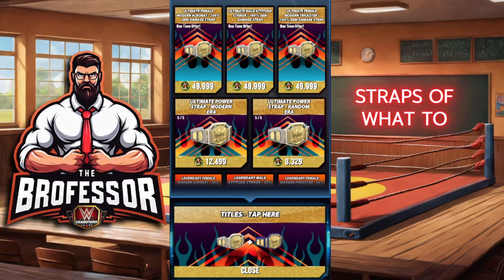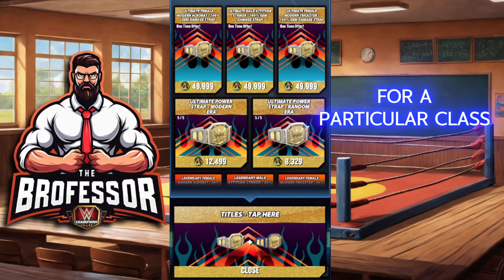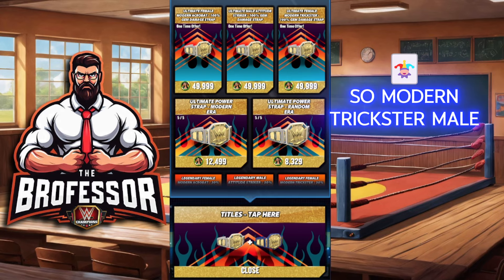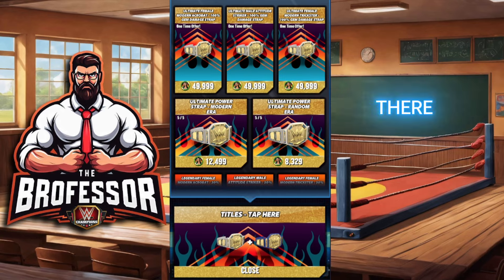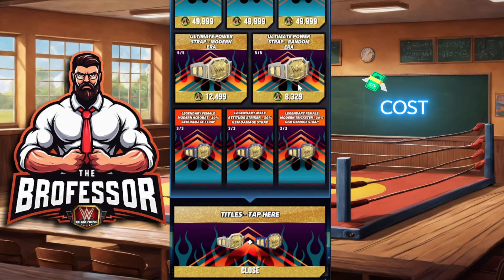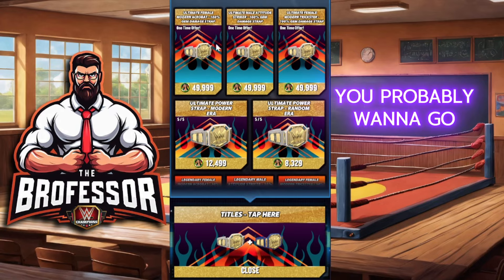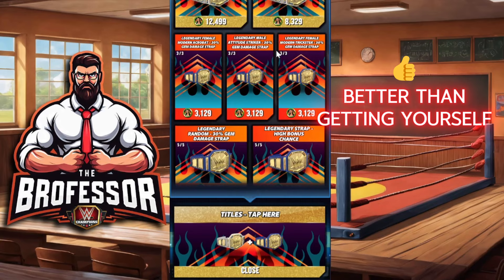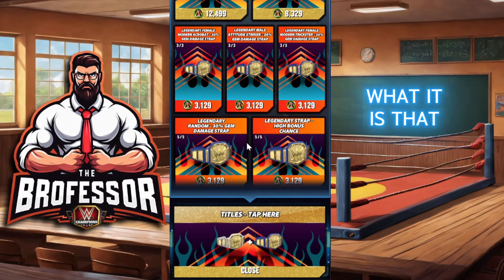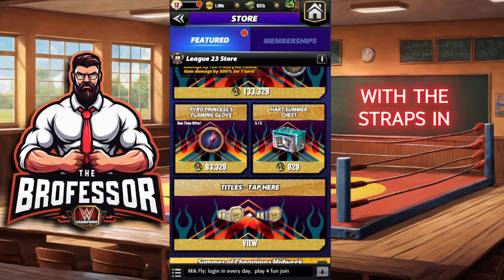In terms of the straps and what to get, this is really going to depend on your roster and what you need. The best options up here are going to be 100% gem damage straps for a particular class or era — Modern Trickster, Male Attitude Striker, Modern Acrobat Female. If those are ones you actually need, you can get those; again, pretty high cost, but if you don't have enough for a plate and you are in this era, this is what you probably want to go for. Ultimate plates are always better than legendary, but look at what you need — it's very much dependent on your roster.